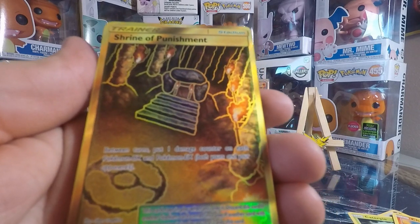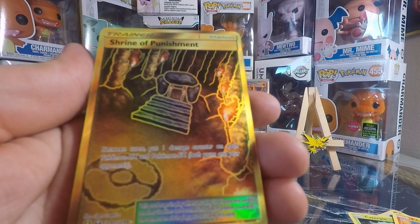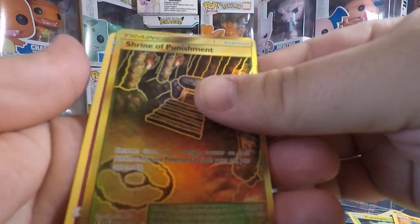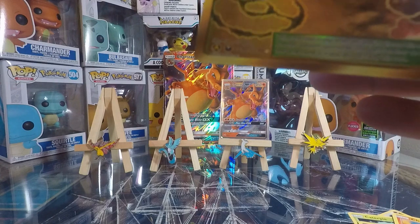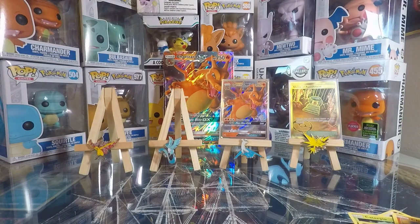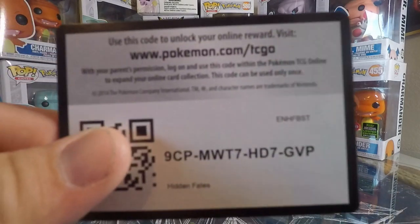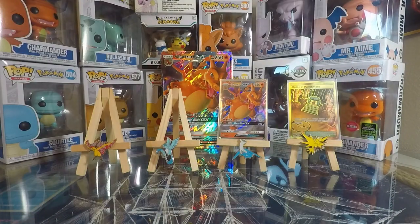Shrine of Punishment Gold! Oh my gosh, and then Cuffable. Oh my gosh, this is nuts — you got Shrine of Punishment Gold Secret Rare, first pack! Guys, there's a code card for you, claim that. Hopefully you get the same thing.